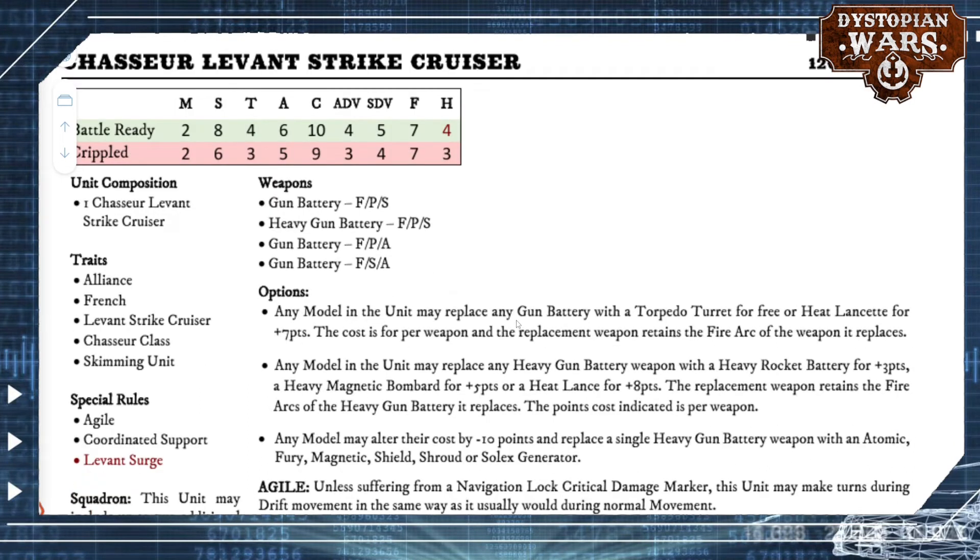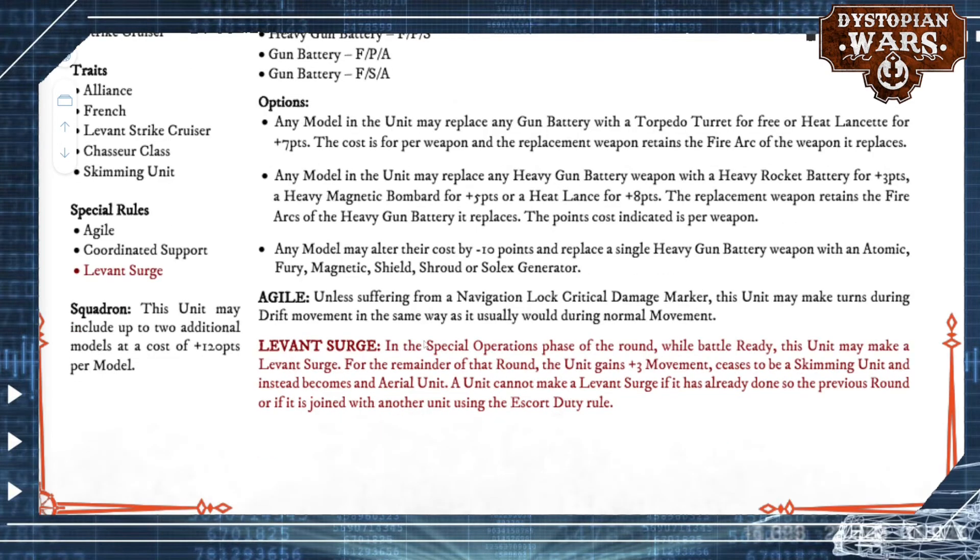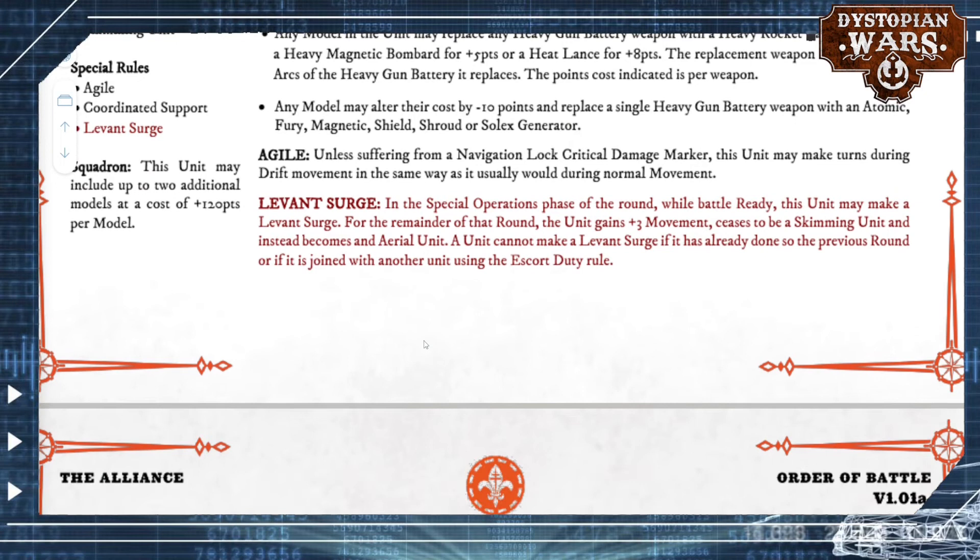They also have hovering skimming units — the Chasseur-le-vent strike cruiser. We've seen this one before. In battle ready it's got 4 hull points, up from 3. I always thought it was a bit too brittle in the previous version; getting that one extra hull point in the battle ready stage makes it not a lot weaker than traditional cruisers. That concern seems to be addressed now, and you still get that insanely high amount of guns — a straight front-firing weapon with 3 small gun batteries and a heavy gun battery. Expect to see a lot of big volleys from these, and they can still go flying if they want. Starting to like the look of these ships a lot more.